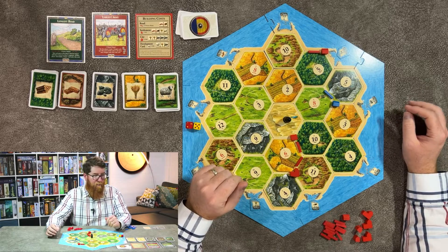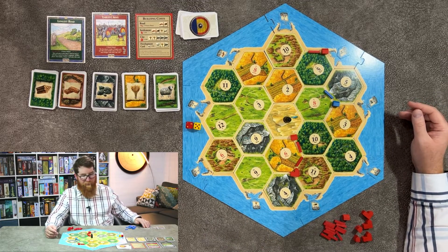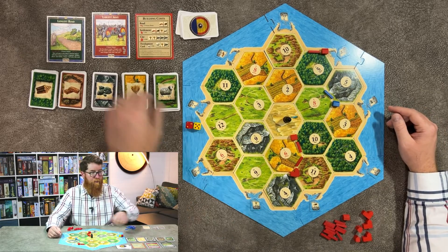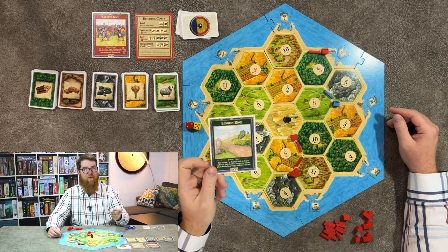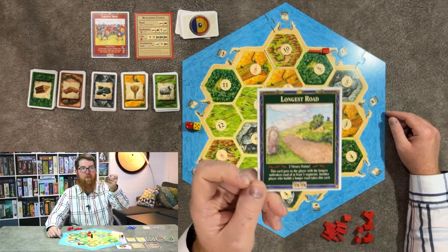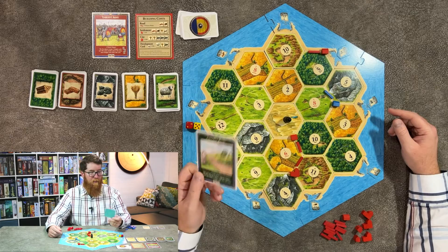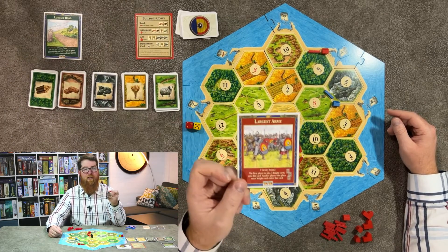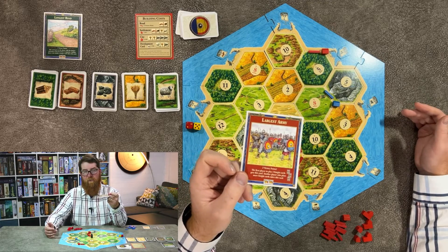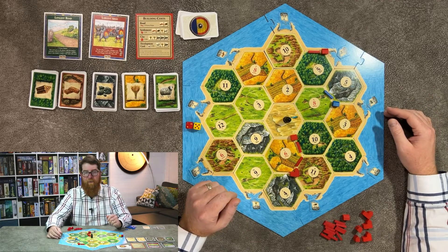The yellow cards are worth a victory point at the end of the game. Since this game is a race to 10 victory points, that could be a step towards winning. Settlements count as one point, and cities count as two points. There are also two bonus objectives: the longest road — if you achieve five connected road segments, you grab the longest road card worth two victory points, though any player who builds more than you steals it. And the largest army — if you've played three knight cards, you take the largest army achievement for two points, which can similarly be stolen if surpassed. First to 10 points wins.